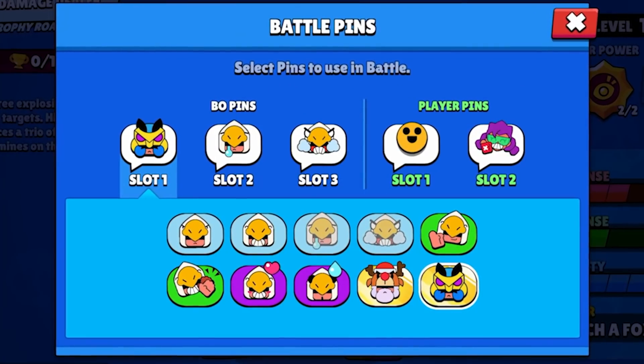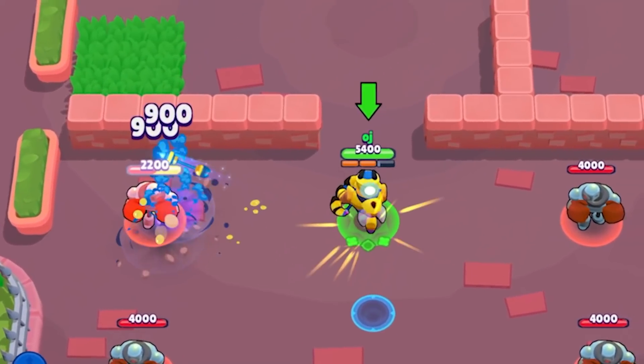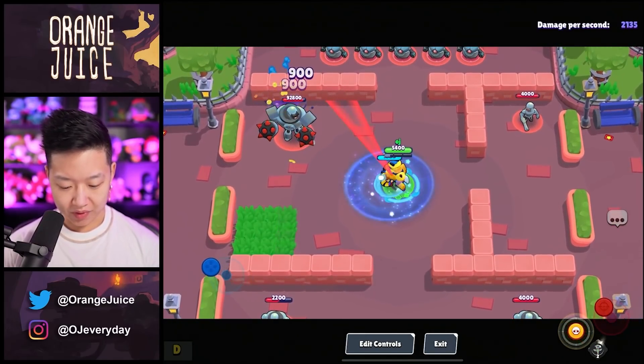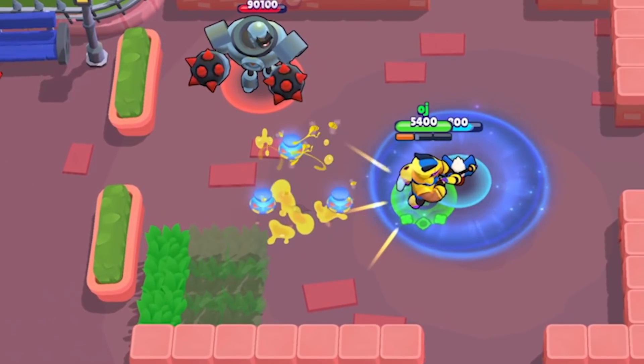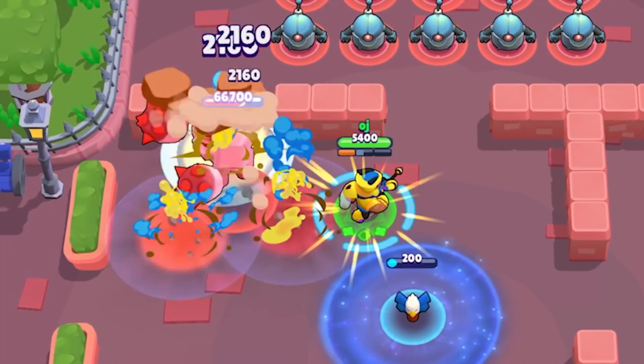Wasp Bow. You get pins with Wasp Bow. This is going to be the Power League skin for 25,000 star points — more reason to get it. Look at his arrows — they're actually custom, like little bee stingers. That's cool. The totems are never custom skins because the gadgets are independent, but those landmines look a little different. It shoots off a little honey when they explode too.